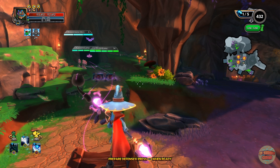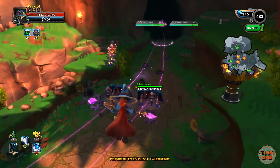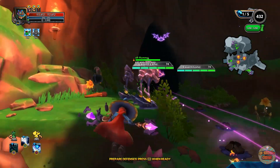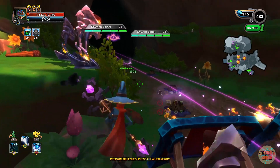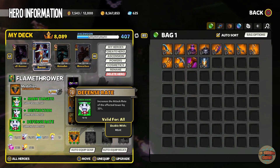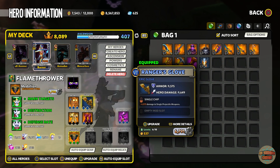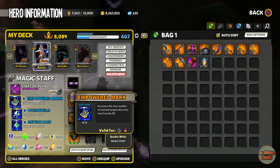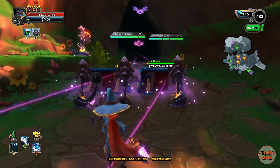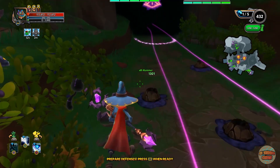Hey guys, welcome back, it's me ExileHammer and we're playing some Dungeon Defenders 2. In this video I'm going to be doing a Mark 'Em Up video. Right now it's an Arcane Volley kind of build. What I'm running on the flamethrowers is Marked Targets, so it has a 45% chance to place a mark on the enemies, which is awesome when you double it up with Empowered Mark, so you can just mark everything essentially and then Arcane Volley everything to death. That's the plan.